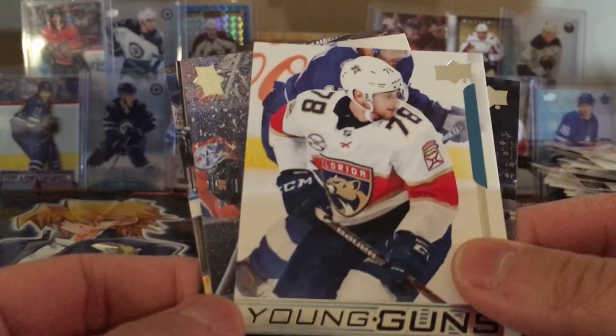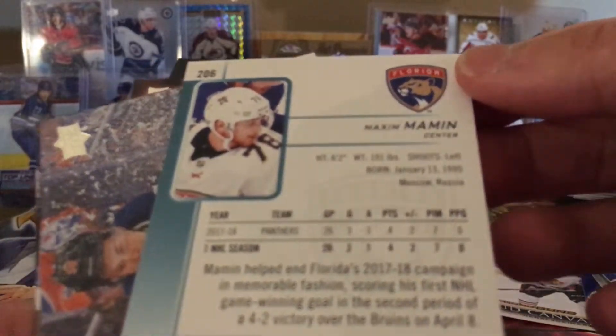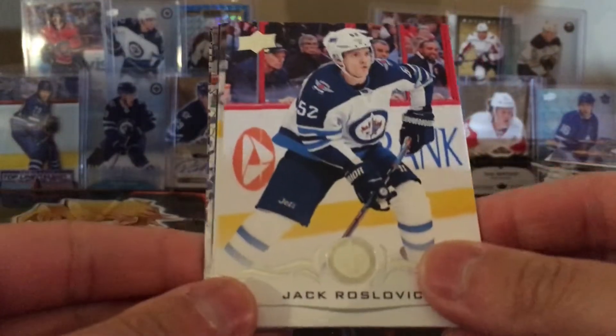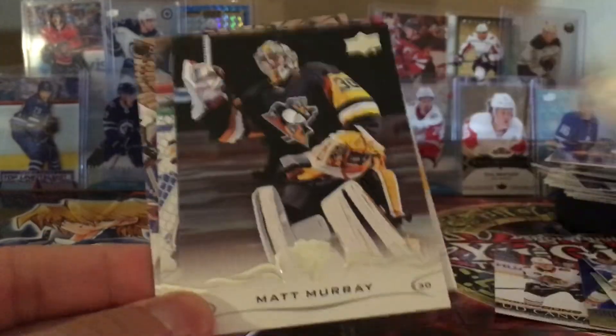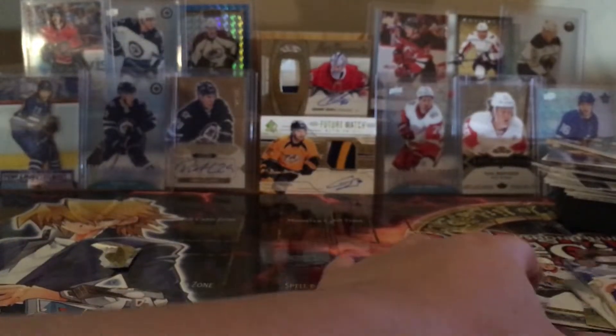John Gibson, Reinhardt young guns — Maxim Mamin! He's Russian, from Moscow. There's a young gun, pool party card, Jason Pominville. So we did get our two young guns, plus three if you count the canvas. Last pack — Roslovic, Pavel Zacha, Murray, Talbot, Mika Zibanejad. Cool.